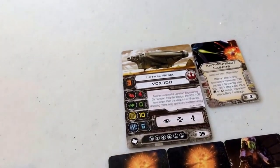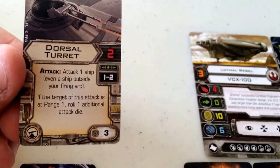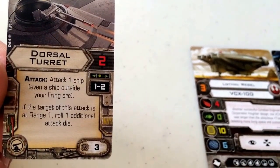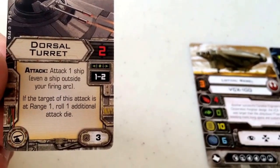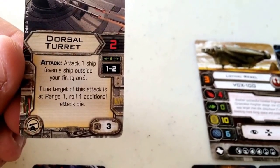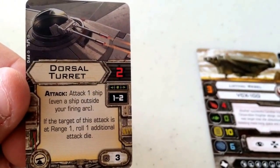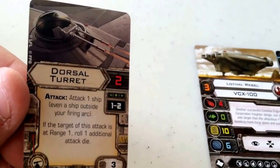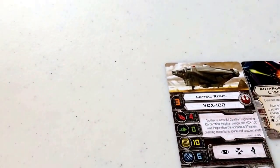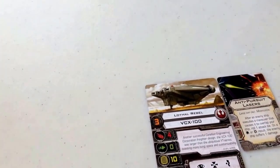For the turret, we have a dorsal turret, which also came with the VCX. It comes in at a squad point cost of 3, has an attack value of 2, and can be used at range 1 to 2. It reads: attack 1 ship, even a ship outside your firing arc. If the target of this attack is at range 1, roll one additional attack die. So at range 1 it gains an attack bonus and is basically treated as a primary weapon. I recommend getting up close to use the dorsal turret so you can dish out as much damage as possible.